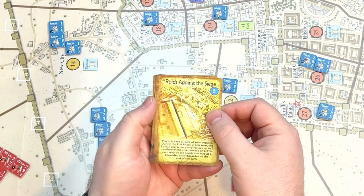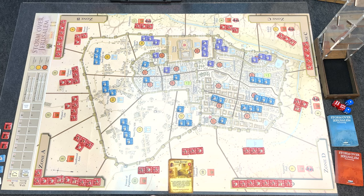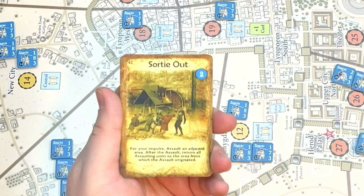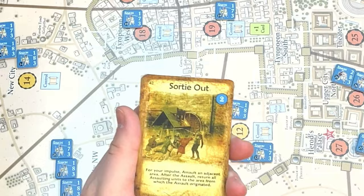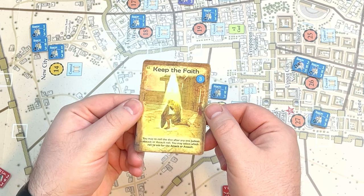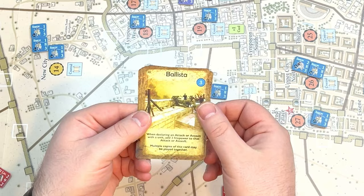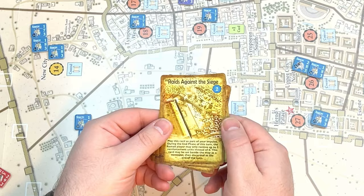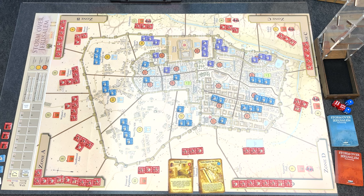For the Judean cards: Raids Against the Siege — during the end phase, the Roman player may only receive up to two reinforcements instead of six; Sortie Out — assault an adjacent area, then return all assaulting units to their origin area; Keep the Faith — re-roll the dice after any one Judean attack or assault and select which roll to use; Ballista — add three firepower to an attack or assault; and Additional Defenses — after a Roman attack or assault is declared against a Judean-controlled area, add three to the defensive value of the area.